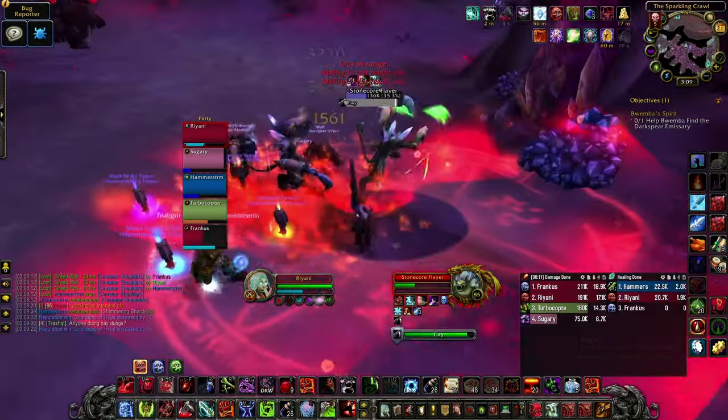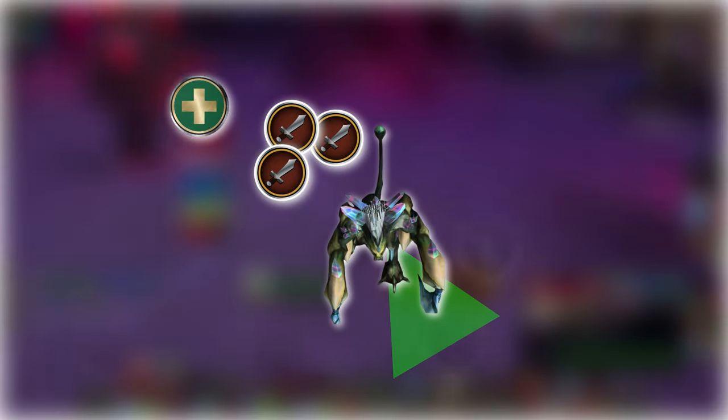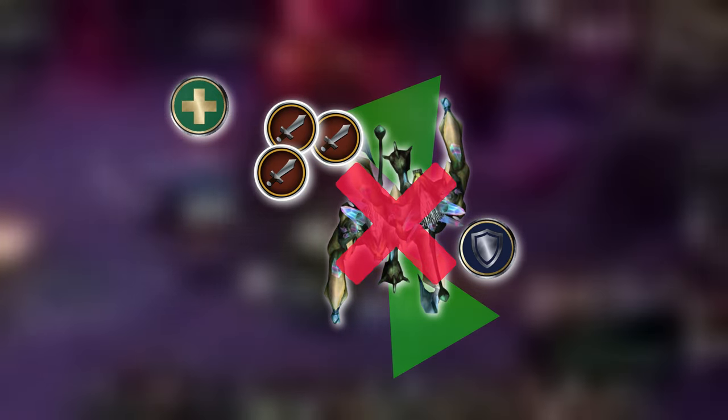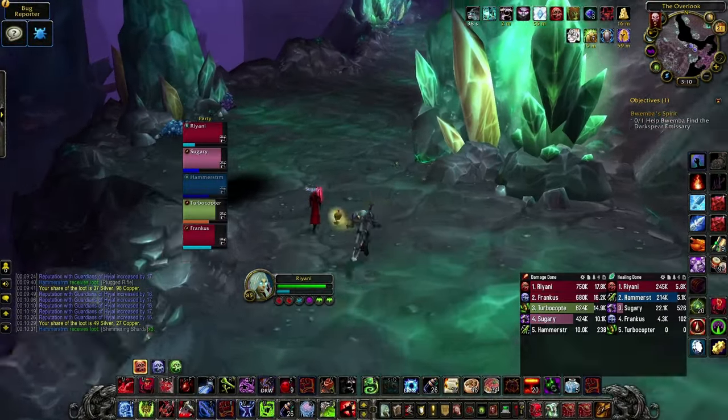The Stonecore Flayers come in packs of 2 or 3 and do a frontal cleave which is static once they start casting. Move out of this frontal, and if you're a tank, make sure they start casting the frontal in a similar direction so as not to screw over the melee in your group. Run down the gauntlet while avoiding the rock pillars indicated by the shadows on the ground.